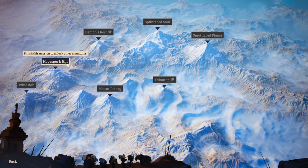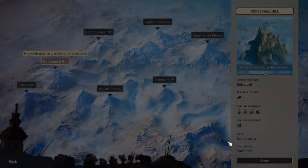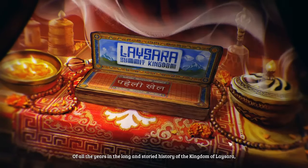It looks like a bunch of different mountains but you need to finish them out — the mission here is to unlock other mountains. The very first outpost is in the highland mountains. The balanced resource deposits are copper, salt, dye, perfumes, and gold. You can do butter lamps. Rivers are not present and avalanches are standard.